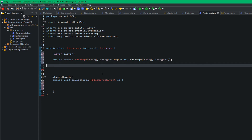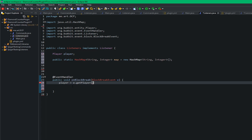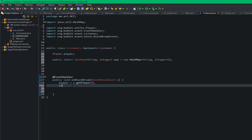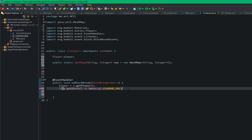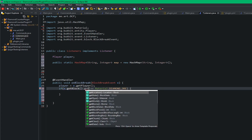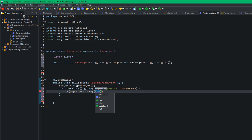First, I'm going to make our player variable equal to e.getPlayer(). Then we check if the block broken is a diamond by checking if e.getBlock().getType() equals Material.DIAMOND_ORE — that's where all of our code runs from.